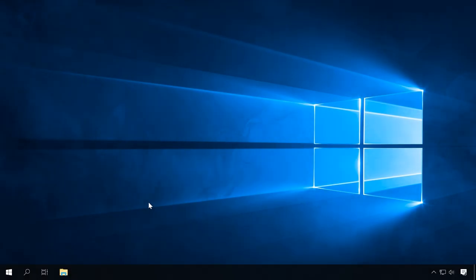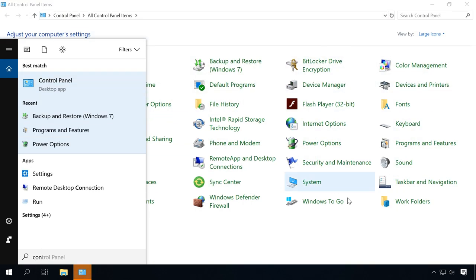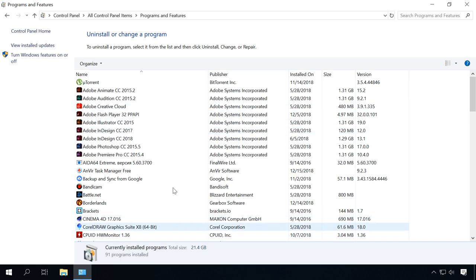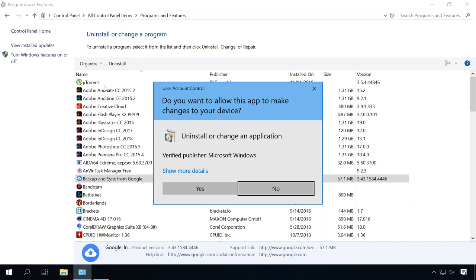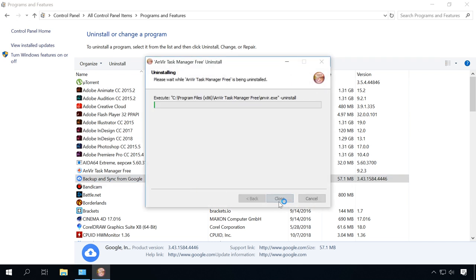Here is the second step: remove all the software you don't use or don't need from your computer. To do it, go to Control Panel > Programs and Features and you will see all the programs installed on this computer. View this list and uninstall the ones you don't need anymore. It will free up some disk space and make the system work more stably. Some of the programs on the list might be harmful, so it's only for the better.